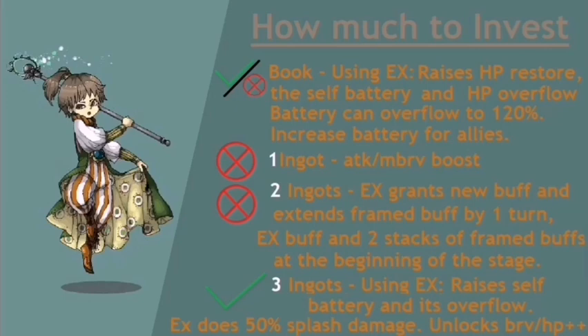In conclusion, if you want to build Porom then you need to give her three ingots, no questions asked. Leaving her with just a book is still fine because she could be really helpful in a Dimensions' End stage, but if you decide to put ingots in her, then three is the minimum — mainly for the 50% splash EX damage and her HP++ which is amazing. And that pretty much covers Porom.